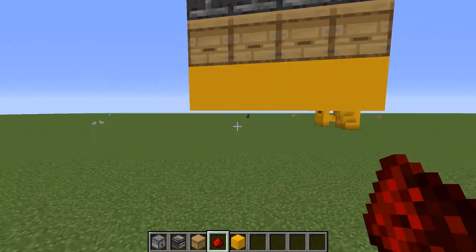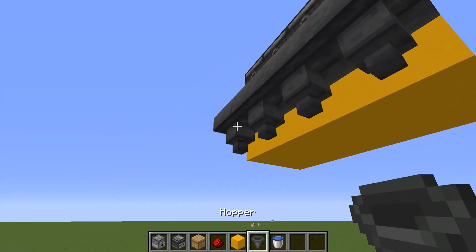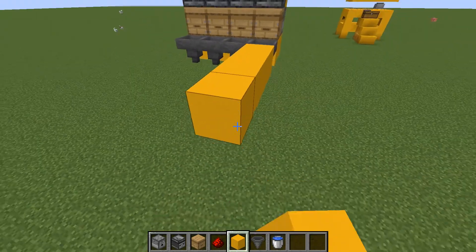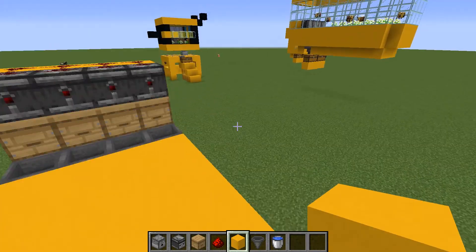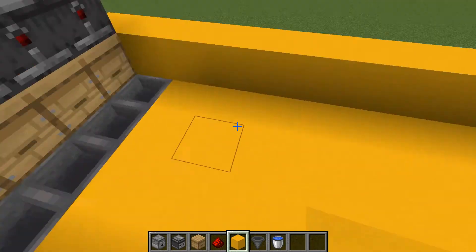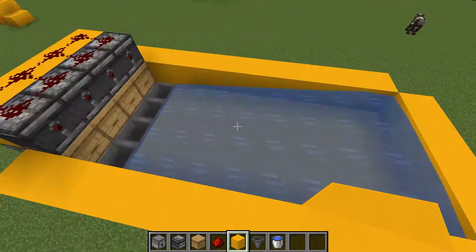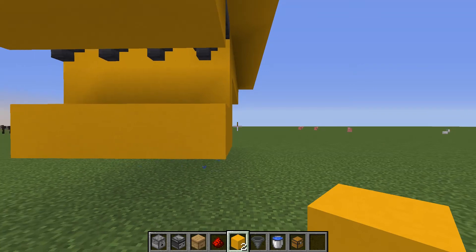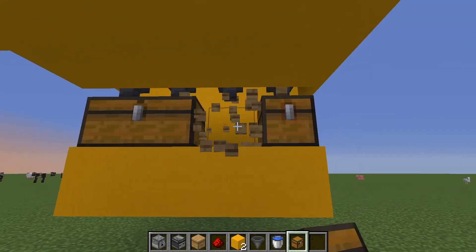Now we're on to the easier part. Place hoppers right here — make sure all the hoppers are facing down. Then build eight blocks out: one, two, three, four — make sure it's eight. Before you place the water, give it a rim around it. Now place the water so it flows into the hoppers — if you throw anything down it goes right into them. Then put chests below.